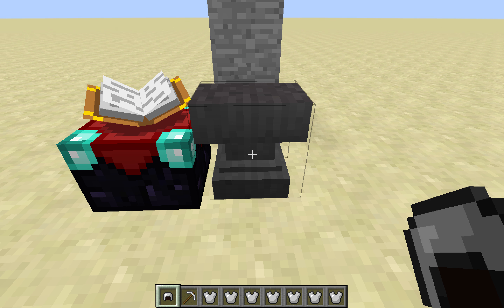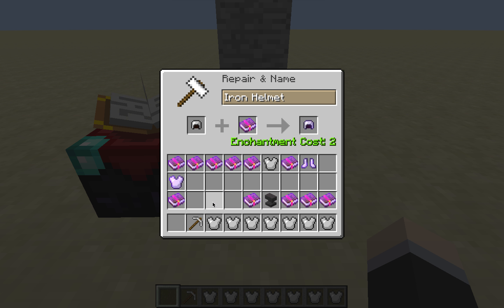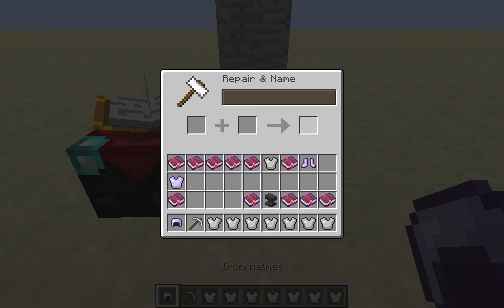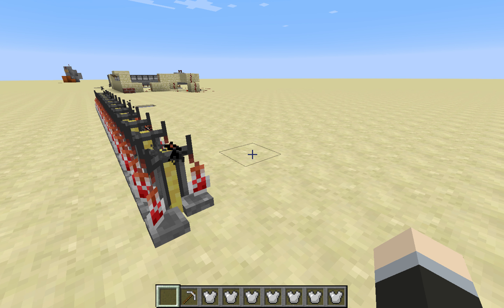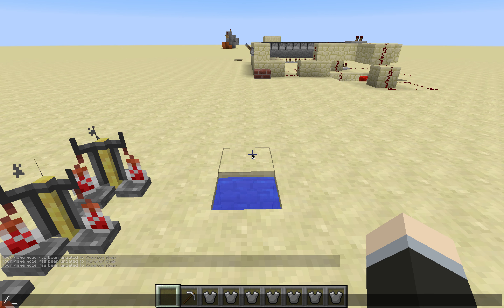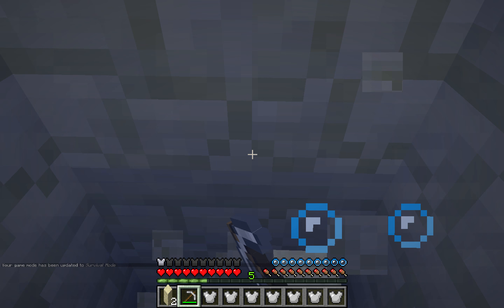You also need tools for some enchantments. When you put Aqua Affinity on a helmet and go underwater, mining won't be as slow. They're very useful when going underground.